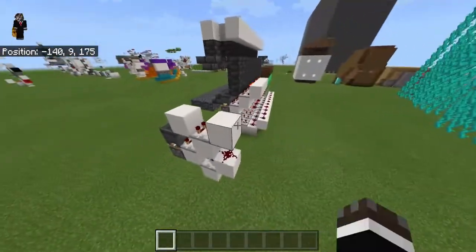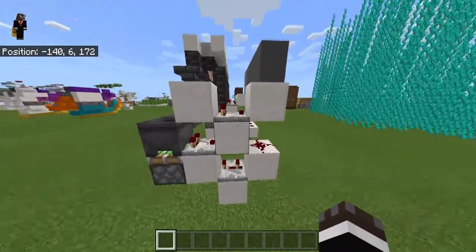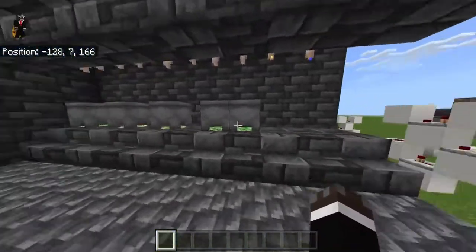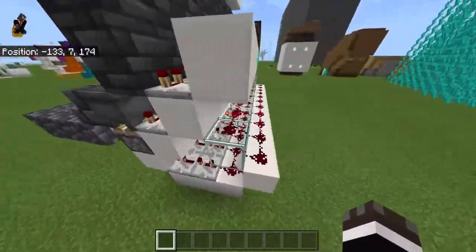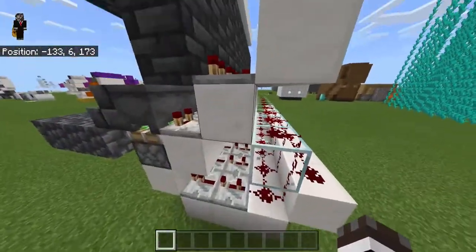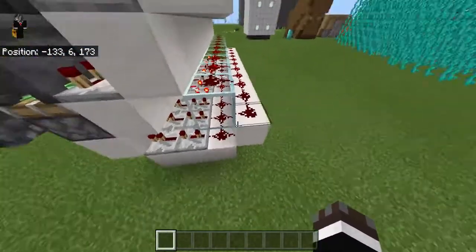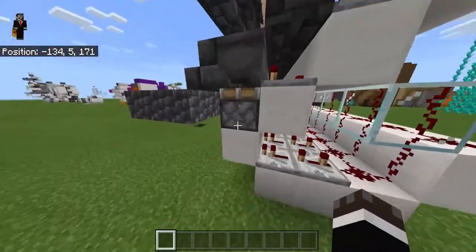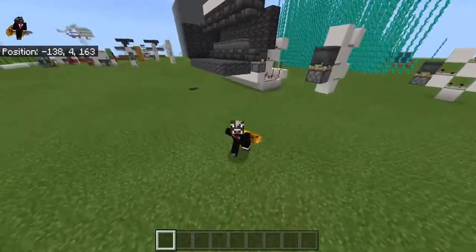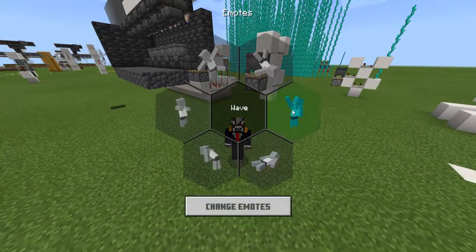One last note about the lava farm: this design works great if you plan to only have one module with a gap and then maybe another. But if you want them all next to each other, you have to account for redstone spillover to the next module. You'd need to run redstone dust along on glass with repeaters so the signals stay separate. That should be everything - I may have forgotten some things, but see ya!